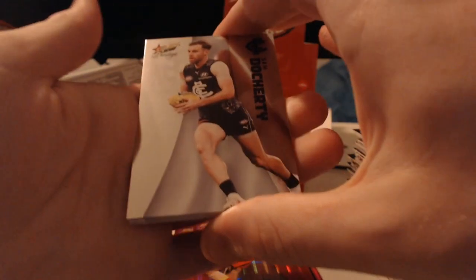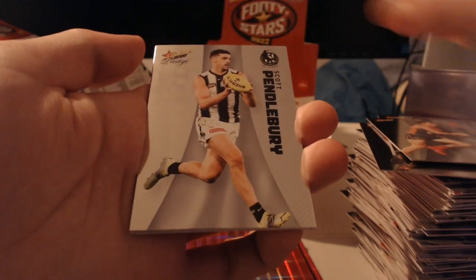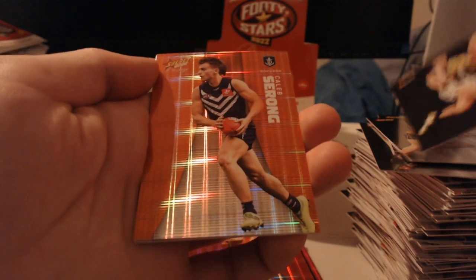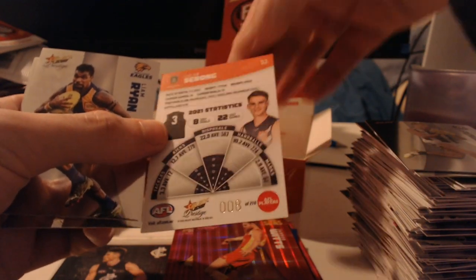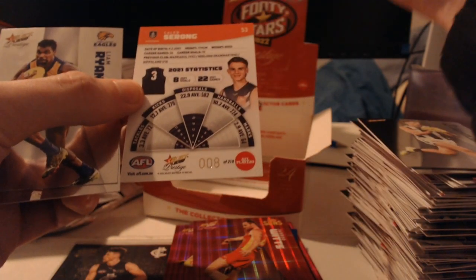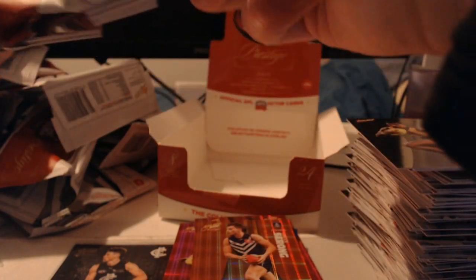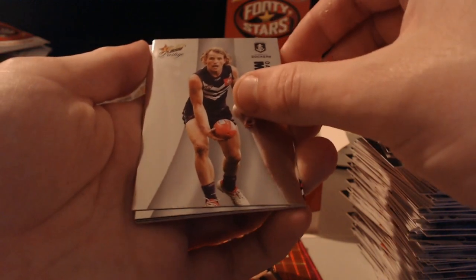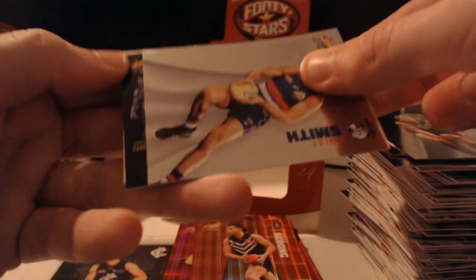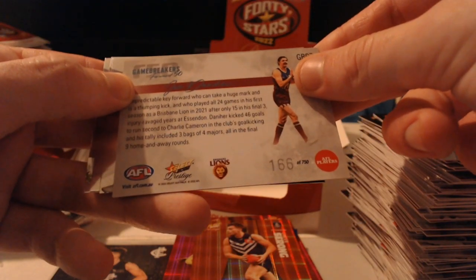Sam Docherty, Yegro Mira, Josh Kelly, Scott Pendlebury, and an orange parallel — Caleb Sorong, that's a nice one. Number 008 of 210. So close to 003! A low number is great for a player like this — Select, you're teasing me. That's a half-decent way to finish it off; there's definitely some value in that card. Charlie Cameron, Trent Conchon, David Mundy, Faye Lee Smith, and Game Breakers — it is Brisbane Joe Denneher, number 166 of 750. That is the end of Footy Stars Prestige.